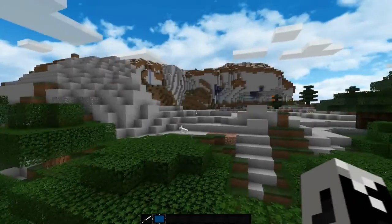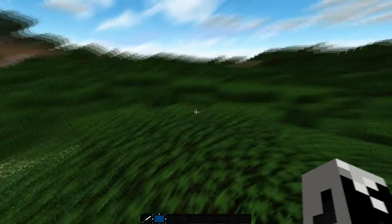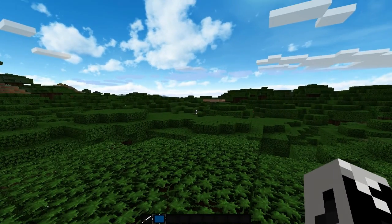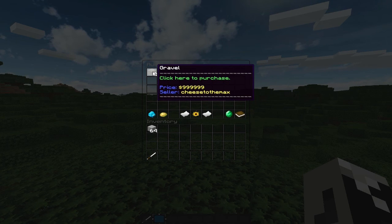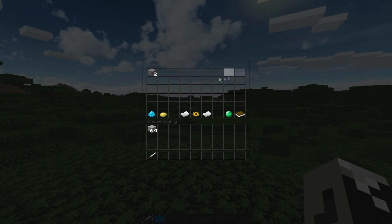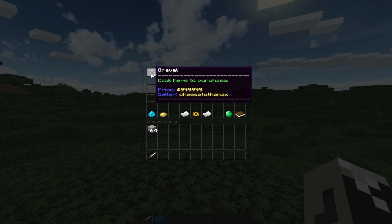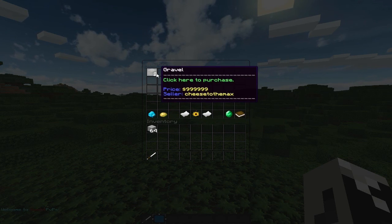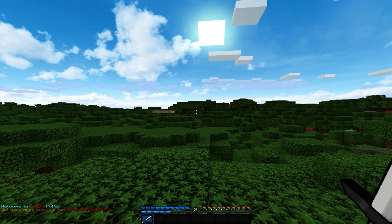Since I'm in game mode and I'm OP with all permissions, I won't be able to actually sell stuff on the auction house myself. Because of that, I got someone to sell something to show you it works just fine. If you do slash AH, you'll see a menu pop up. You can see two gravel sold for ninety-nine thousand nine hundred and whatever by the player 'Cheese to the Max' on my server. To buy it, you just click it and click the green to accept — in this case I'm not doing it since it's way too expensive.